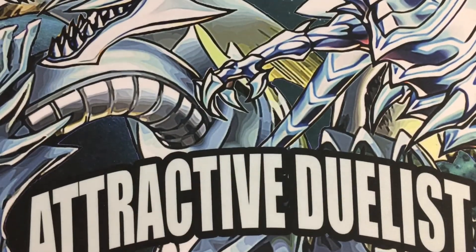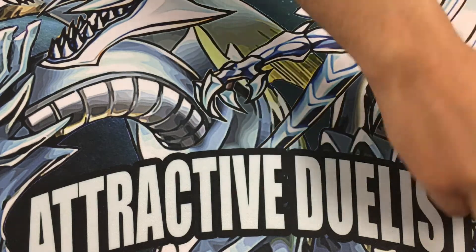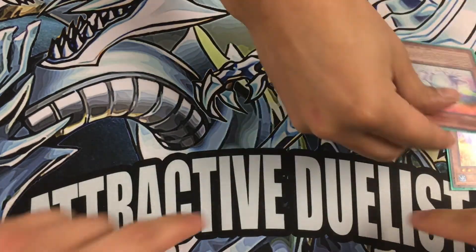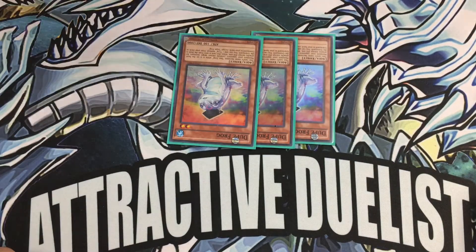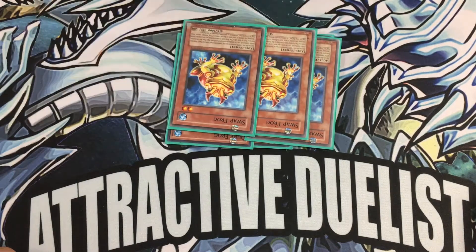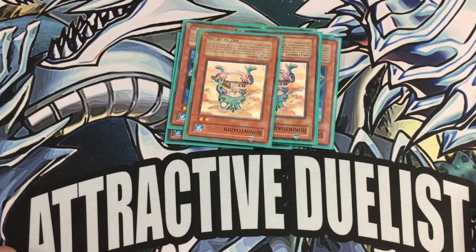We'll start with monsters. You got the frog engine — triple Dupe Frog, triple Swap Frog, and double Ronin Toad. That's basically it for the frog engine.